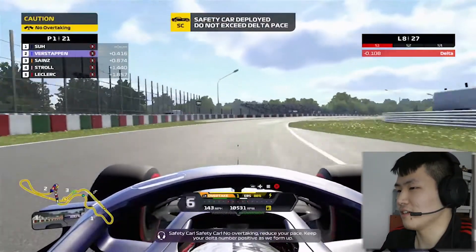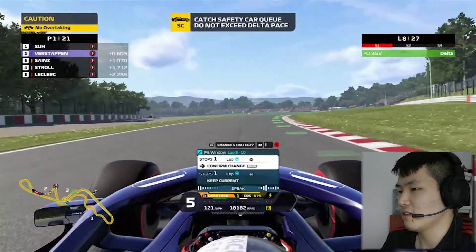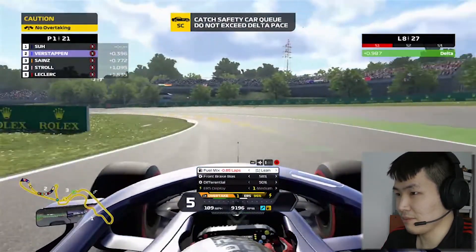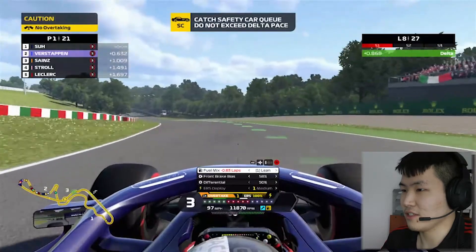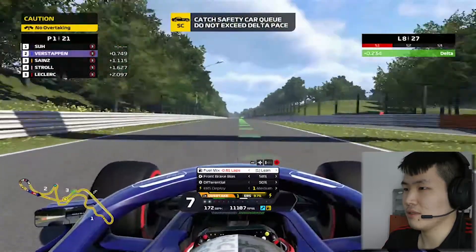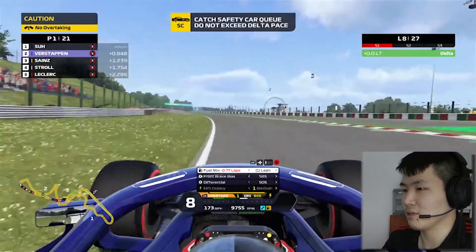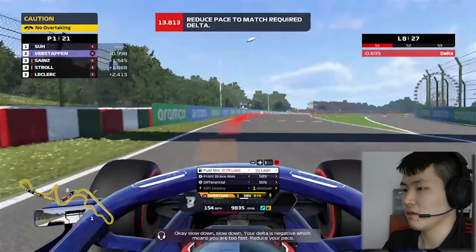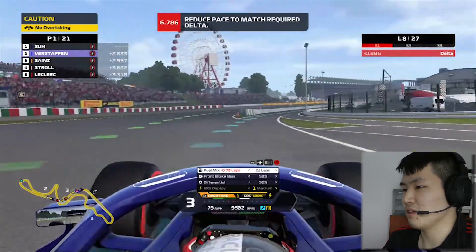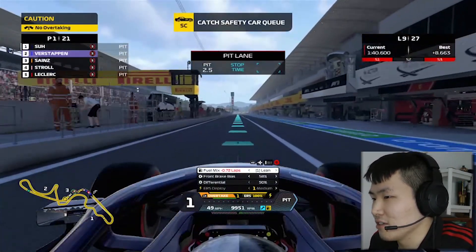Safety car! We're going to pit a little early — onto hard tires and wait for the safety car to end. We pit during the start of the safety car. Everyone else is pitting too — I was just early to the pit lane. We're going onto hard compound tires. The delta is negative — reduce pace. Let's pit during the safety car.